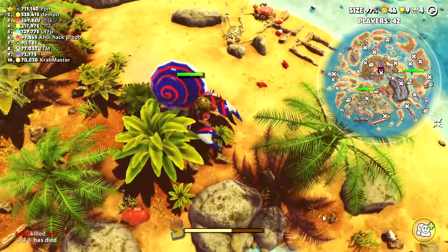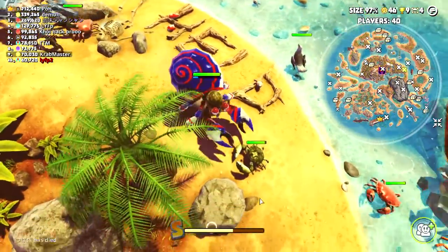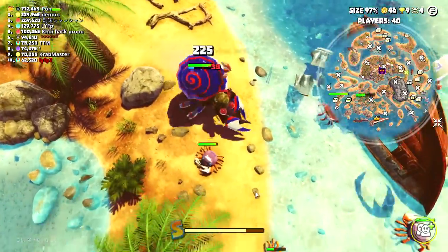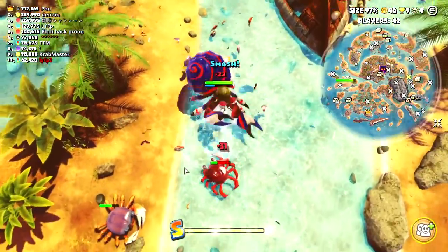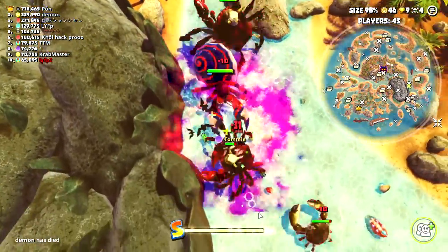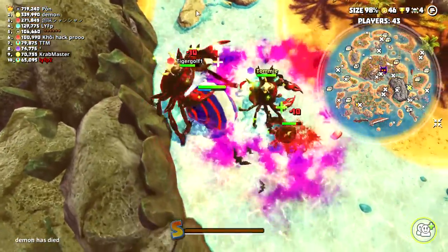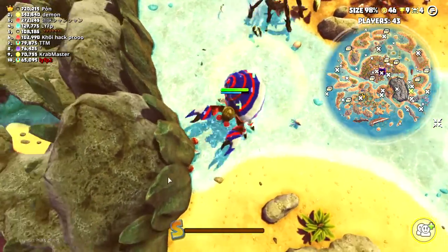We're trying to get away, get to this corner. This is the tank build — we've got the armor. Now we can try to hit the vampire crab, which is just trying to suck our life points away. Not going to let them. Then we get away.